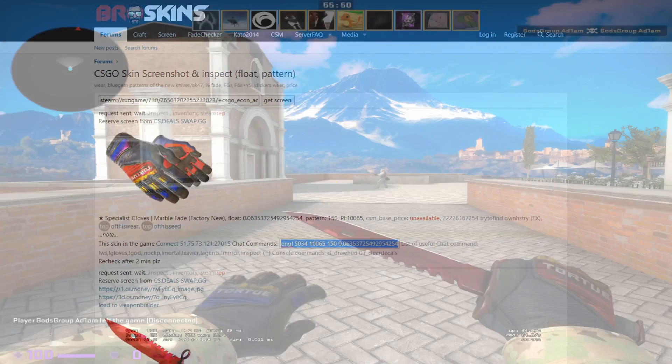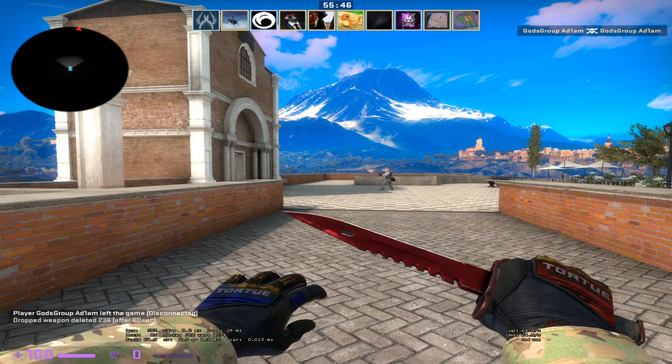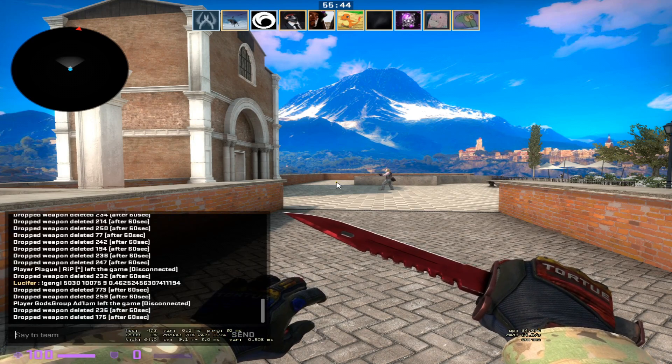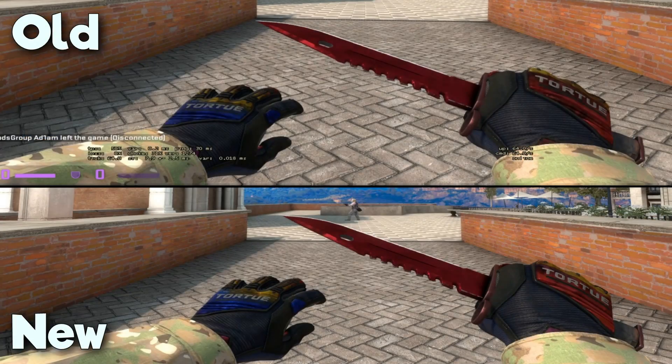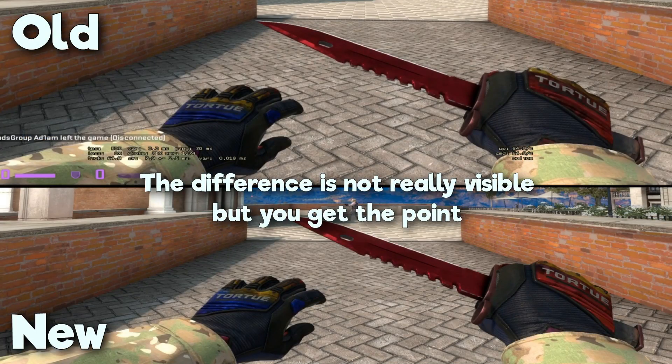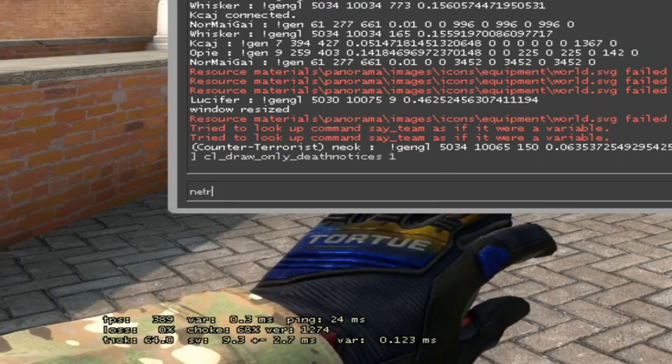Go back into Counter-Strike and type the code in chat. The gloves I have currently are my own, but let's say I want to upgrade them — boom, and the gloves change. You can just see what type of impact the float has on the look.